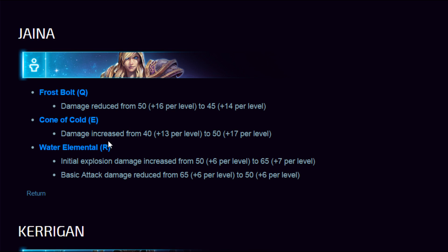Jaina — Frostbolt damage has been reduced from 50+16 per level to 45+14 per level. Cone of Cold damage has been increased from 40 per level to 50 — Cone of Cold was not being used while Frostbolt was being spammed, so it's nice to see the change. Water Elemental's additional explosion damage has been increased and basic attack damage reduced — trying to push Ring of Frost while keeping the Water Elemental relevant.